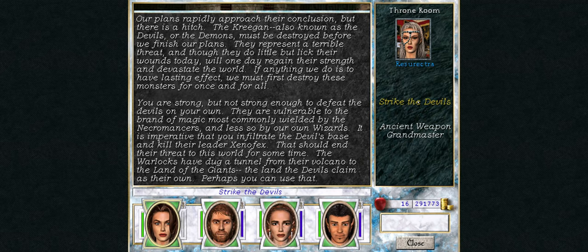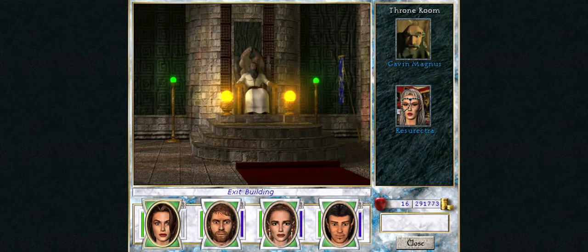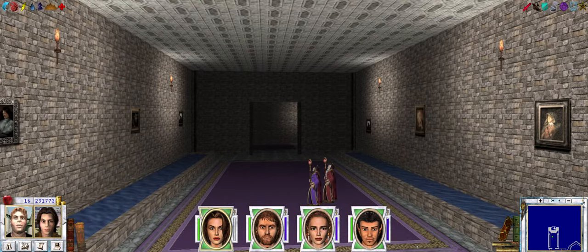Resurrectra is giving us a quest to take out Xenifex, the leader of the devils. Actually I take that back — this is not the final quest of the game; I think there's one more after that. But this is going to take us to the Land of Giants, the last zone of the game. I'll pick it up next time with the trip there. Thanks for watching.